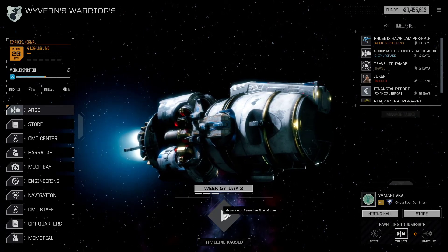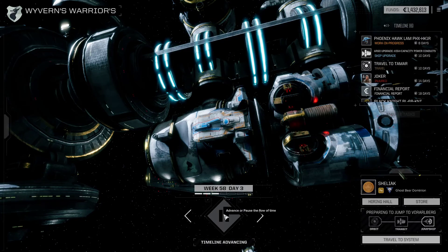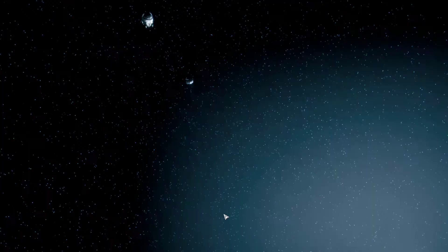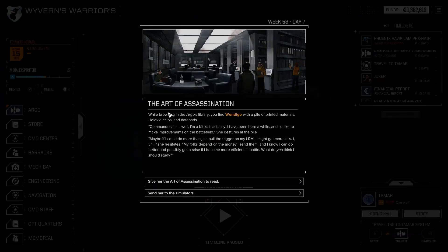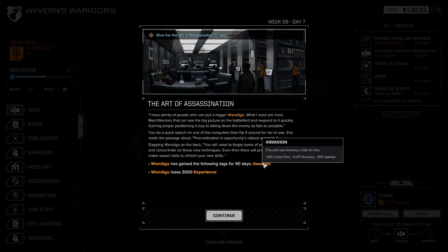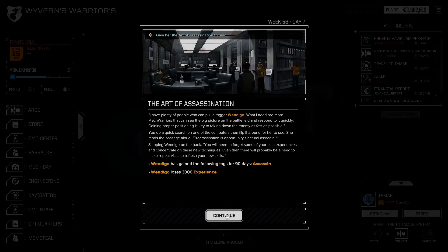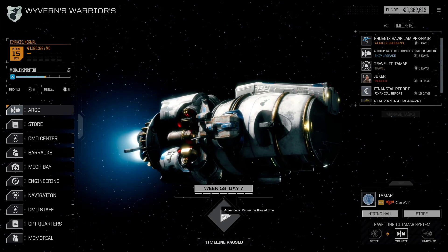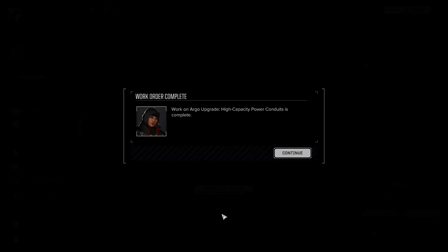Let's get to the planets. We have seventeen days — let's see what happens along the way. Nothing by the looks of things, it's going to be a peaceful travel. There we go — The Art of Assassination. Give her The Art of Assassination to read — she gains Assassin for 90 days but loses 3,000 experience. Why can't it be a permanent thing? Maybe I'm just being greedy. We do have the Phoenix Hawk Lamb coming up — it's ready basically, but I don't really want to touch it right now.